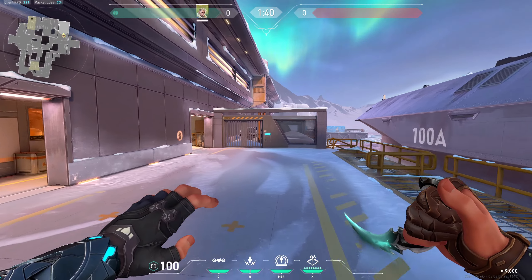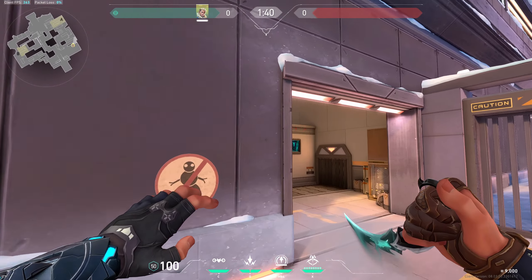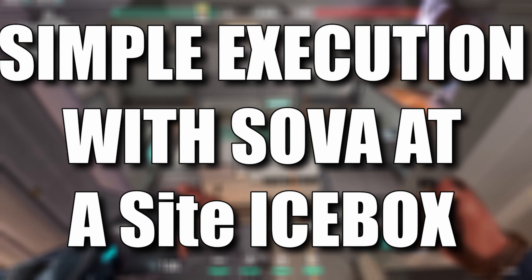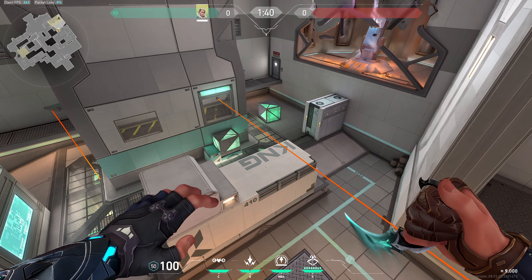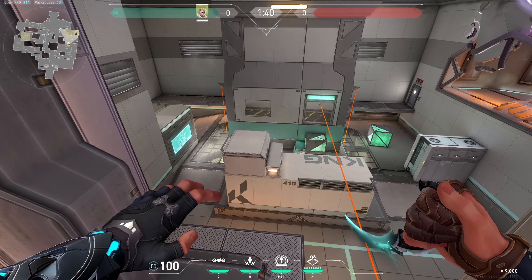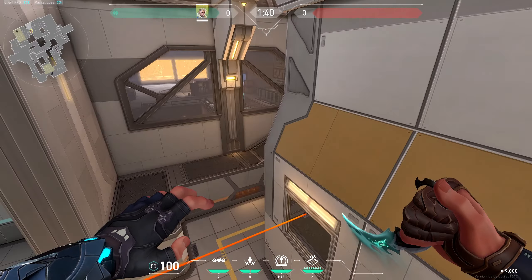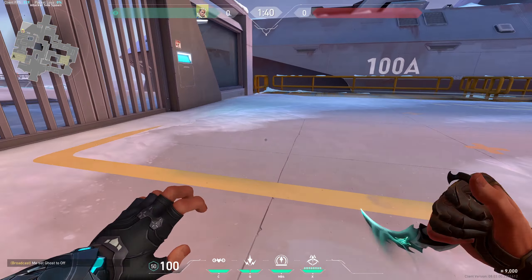Hello guys, welcome back to our channel at Meeple Gaming. In today's video, I will show you guys a simple execution with Sova at A site in Icebox. In this video, we will learn how to execute A site with the help of Sova and help your teammates. Without any further ado, let's head into our video.